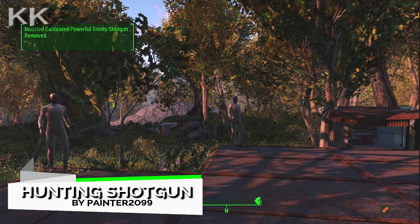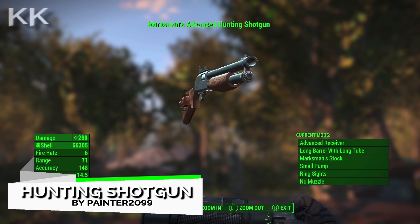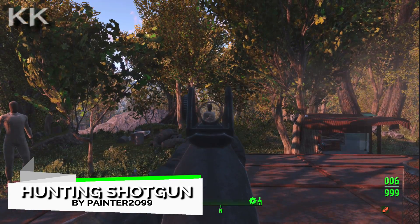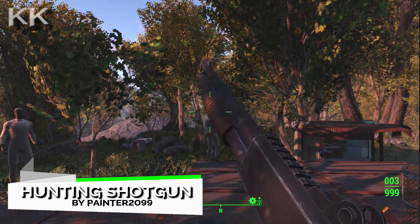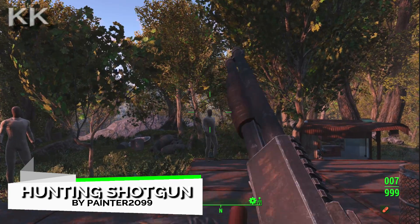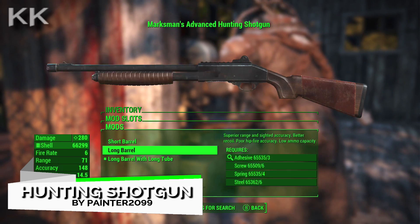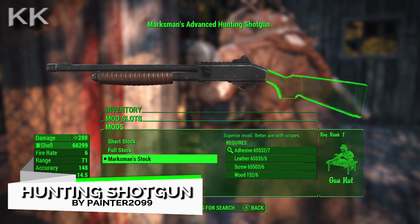For our first spot in this video is the Hunting Shotgun. This is going to be 53.2 megabytes of a download. This adds a pump action hunting shotgun and it is based off the famous gun from the Fallout New Vegas game, with new models, textures, modifications and animations. The gun uses vanilla shotgun shells so you will not have to worry about that, and this gun will show up in the game from level 8 and has a base damage of 70 DPS. It sits between different double barrel and combat shotgun preferences.